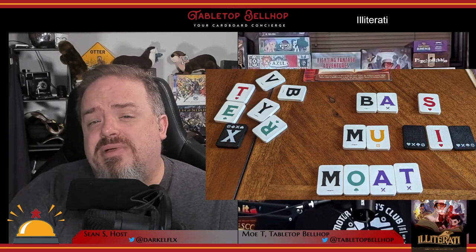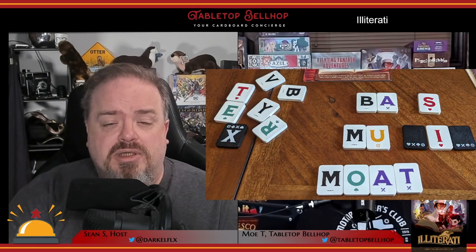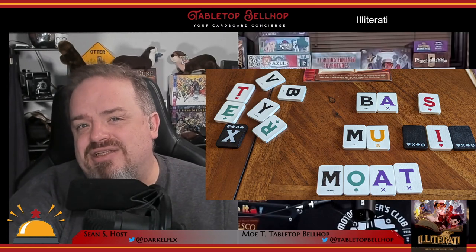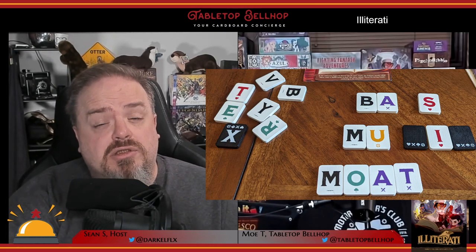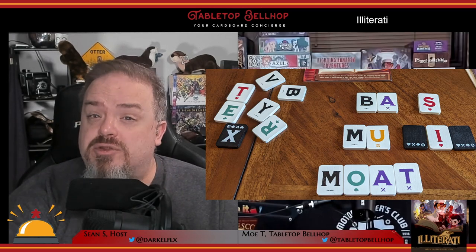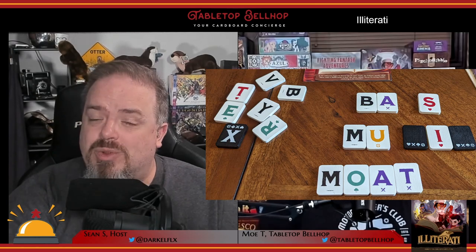Mechanically, this means some of the letters — all of the vowels and some of the consonants — come in these suits, each represented by a different color and symbol. In addition to this, there are a number of black tiles which count as any suit. These include two blank wild cards and a number of hard-to-use letters like X, Q, and Z.